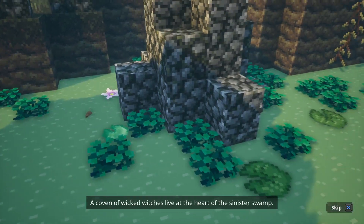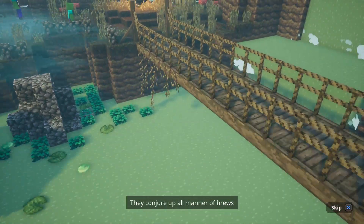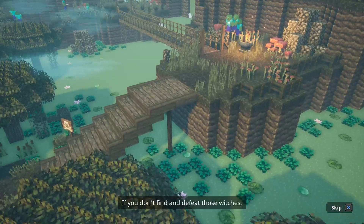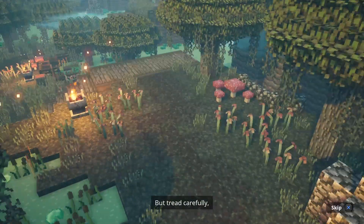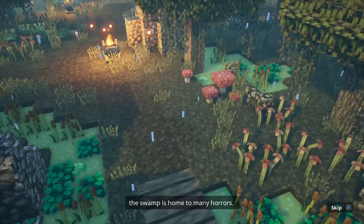A Coven of Wicked Witches live at the heart of the Sinister Swamp. They conjure up all manner of brews to empower the Arch Illager and his ever-growing army. If you don't find and defeat those witches, the Illagers will be unstoppable. But tread carefully — the Swamp is home to many horrors.